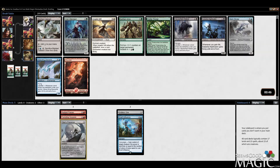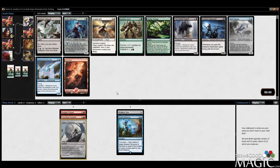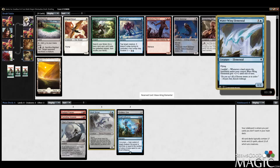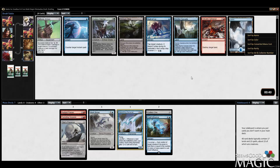Merc Strider actually pairs very well with Titan's Presence since Titan's Presence exiles — so end of turn reveal Merc Strider, kill something, play Merc Strider, bounce your other thing. It's very synergistic. I like Wavewing Elemental too, but if we end up blue-red we're going to want some devoid. Getting another shot at Wavewing Elemental — taking this one. I underrated it early in the format; I like it a whole lot more now.